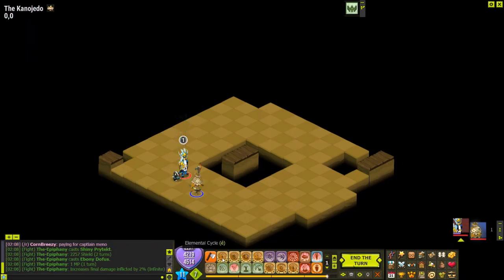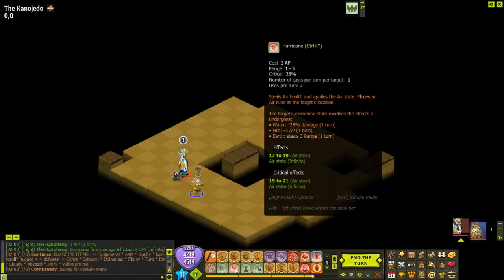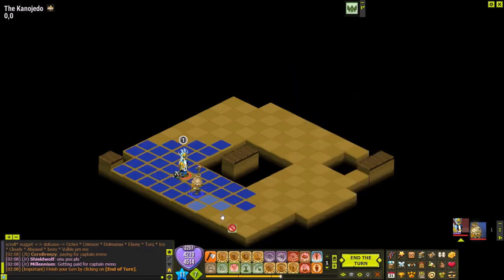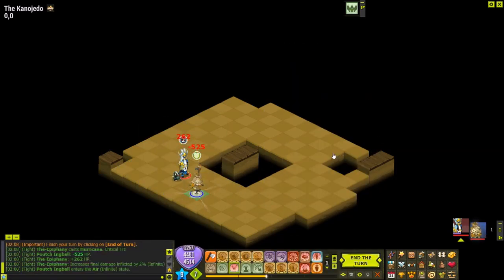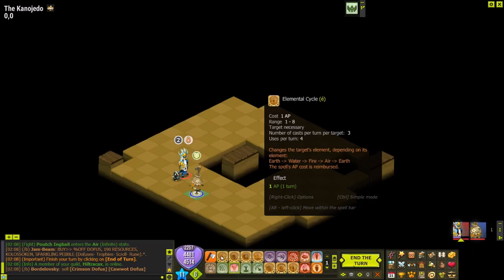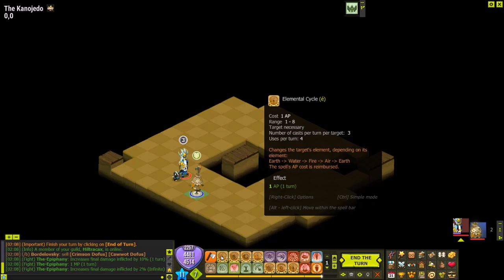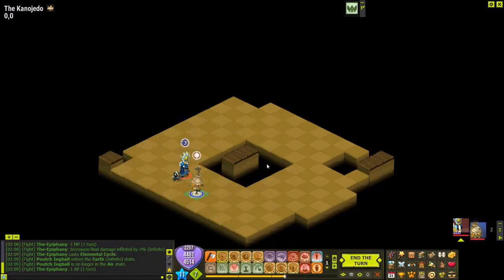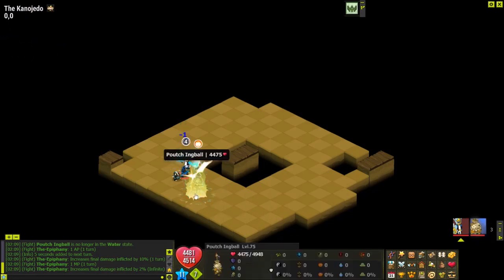Now we're getting more advanced, introducing the other elemental states and rune combinations. Starting by putting the target in air state, we have Elemental Cycle which changes the target's element depending on their current state. From air it goes to earth, then water, then fire. You can only use it three times per target per turn but four times total per turn, and you get 1 AP every time you use it - so you're basically changing the target's elemental state for free.